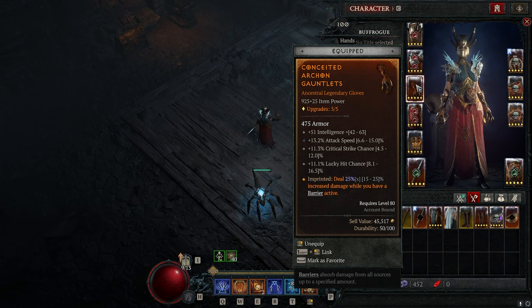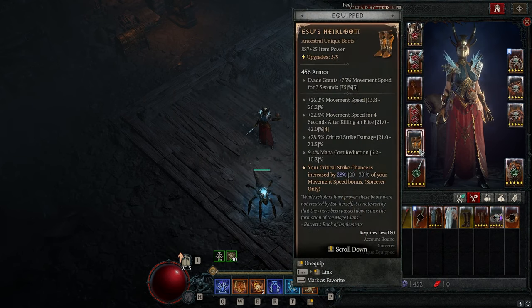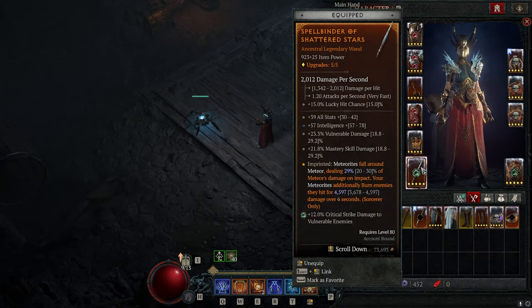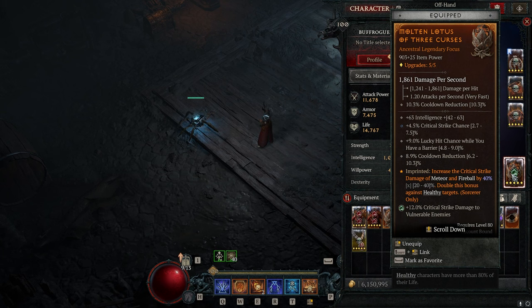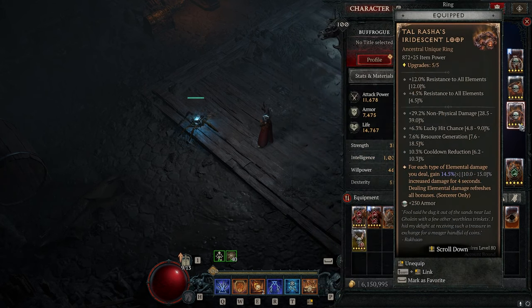For gear stats: on your chest you want armor percent, max HP, damage reduction, and damage reduction from burning. On gloves you do not want intelligence — you want attack speed, crit chance, intelligence, and lucky hit chance. Lucky hit is to get more procs off Firewall, Meteor, and X'Fal's. On boots you want Esu's Heirloom for massive crit chance, mana cost reduction, movement speed, and permanent movement speed capped. For your weapon you want a Wand for lucky hits, with intelligence, all stats, and either vulnerable damage or damage to close — mastery skill damage doesn't apply to X'Fal's.